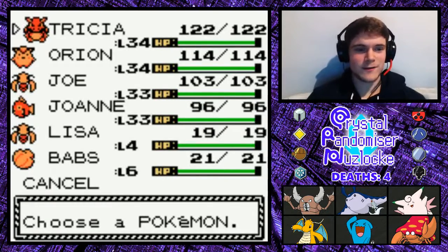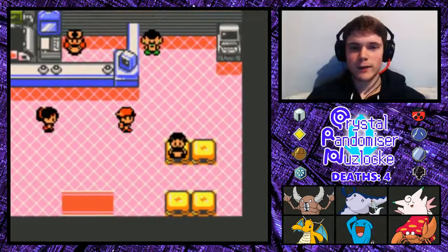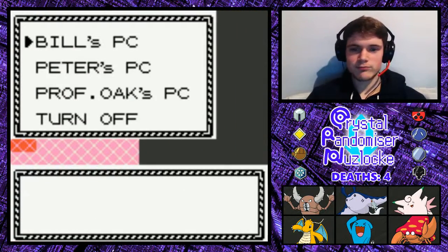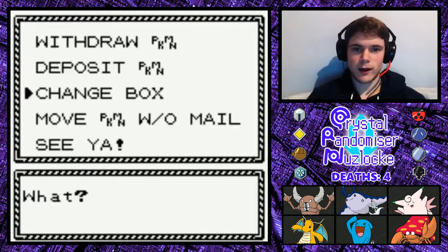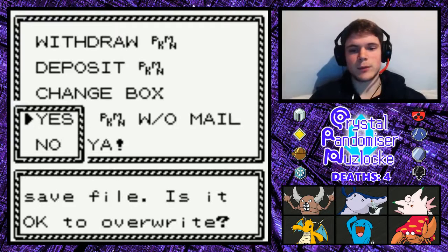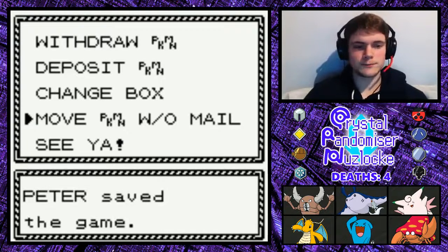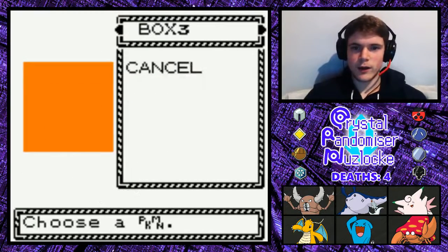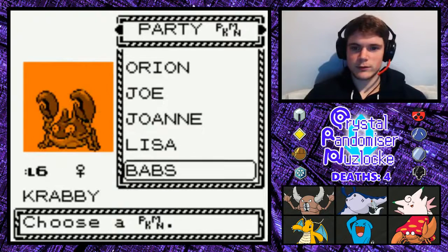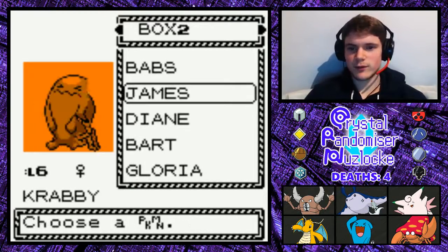So basically on this episode I'm going to move Babs, just so that we don't have to change the layout — because I'm lazy. We're going to be taking on the underground for Team Rocket, and then also we'll have to take down the radio tower. We'll probably have to do that on a separate episode, but regardless we will be doing plenty of Team Rocket-y stuff on this episode.